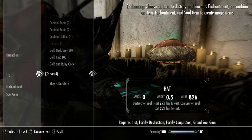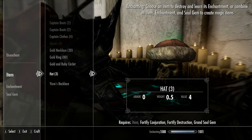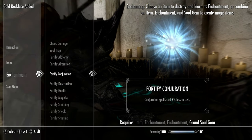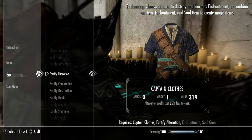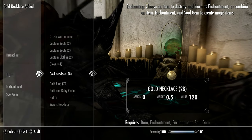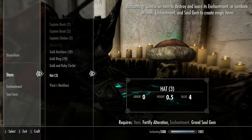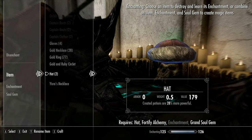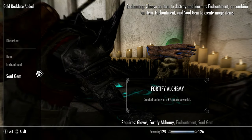With the tree filled up, it's time to start making gear — always use grand or black soul gems, you don't want the small ones anymore. Our first set is going to be Destruction and Conjuration. Put this on a hat, ring, necklace, and a set of captain's clothes or boots. If done correctly, each piece will equate to a 25% reduction. Now repeat this process but this time use the Alteration enchantment — again 4 pieces of equipment, 25% reduction each time. Now take the 25% enchanter's elixir we picked up in Solitude and make 4 pieces of equipment with the Alchemy enchantment: gloves, a ring, an amulet, and a hat. With the elixir, the effect will be 25% stronger potions from each item.